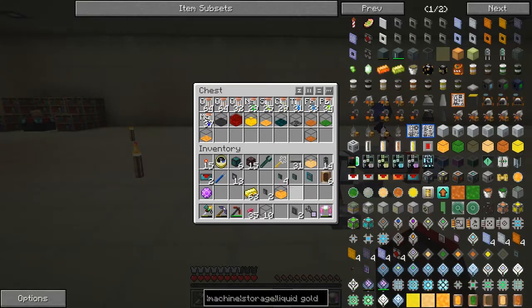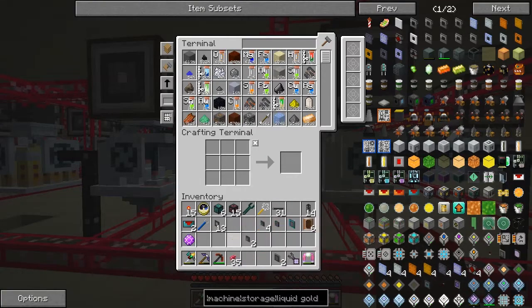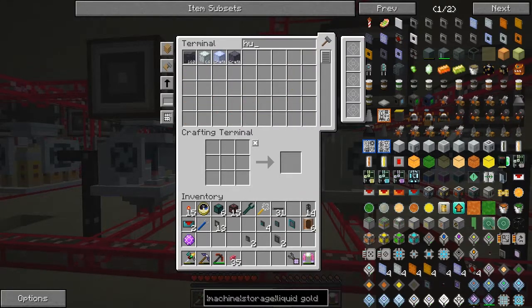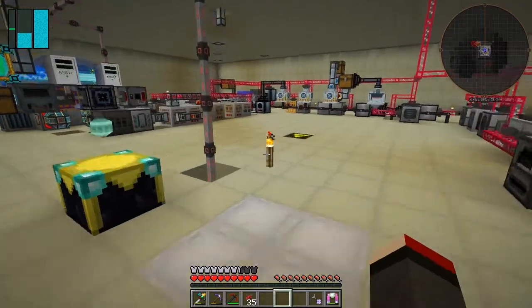In here we'll put the other metals and the spare tanks as well. In fact I'll put the gold back in here as well. Now let's go and see how we're doing with our steel hull. Has it been made yet? Nope, so it's actually crafting it.